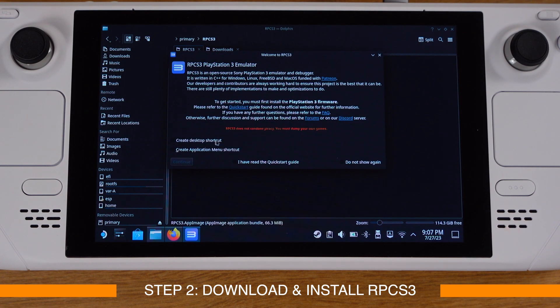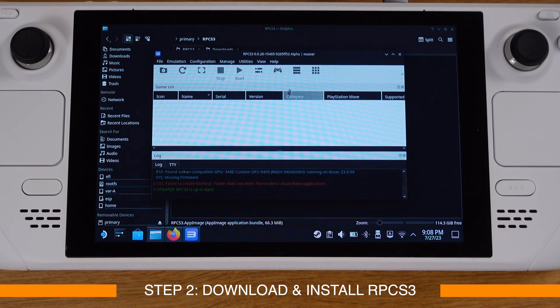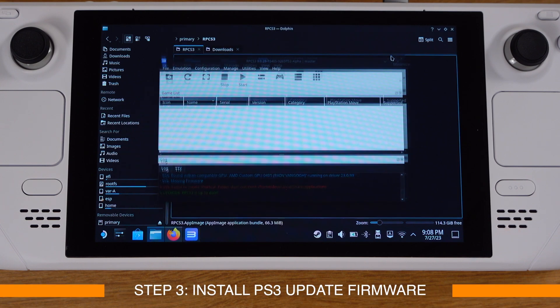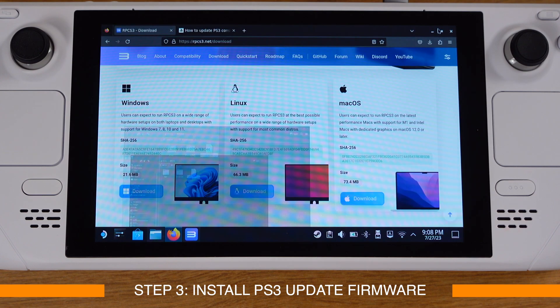On this page I suggest you check all the boxes — it will create a desktop shortcut and an app menu shortcut, which makes it easier to access RPCS3 later from desktop mode. Then click Continue. We will get into RPCS3. The next step is to install the PS3 firmware, so first go to the Sony PS3 update page.